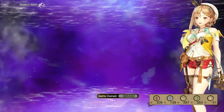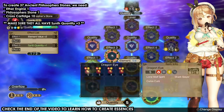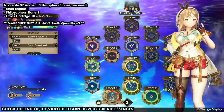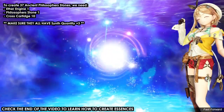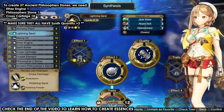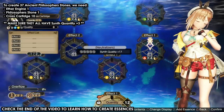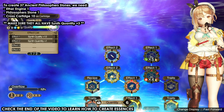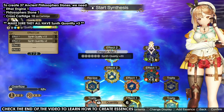How to create the philosopher's stones: it must have synth quantity plus three. I used an essence and changed the effect to get that. The other things don't matter — the main thing is synth quantity plus three. When you create an ancient philosopher's stone you get one, but adding a synth plus three item gives you three more. So: one philosopher's stone is plus three, one ether engine is plus three — that's six. Then ten cross cartridges each at plus three gives 36. Six plus 36 plus one equals 37.